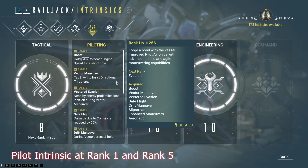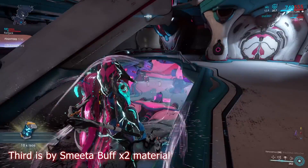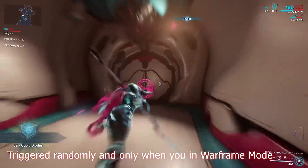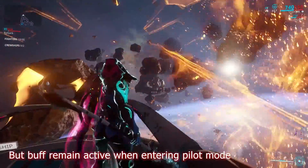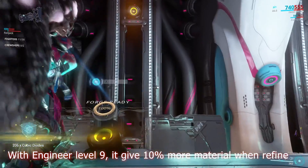Second tip: good speed and the boost perk from pilot intrinsics at rank 1 and rank 5 — faster speed means faster material farming. Third is the Smita buff, Time 2 material, which triggers randomly and only when you're in Warframe mode, not during piloting, but the buff remains active when entering pilot mode. Last is refining material at the back of the ship; with engineer level 9 it gives 10% more material when refined.